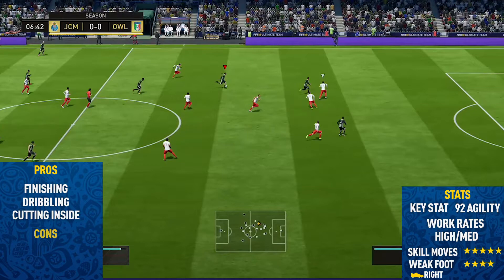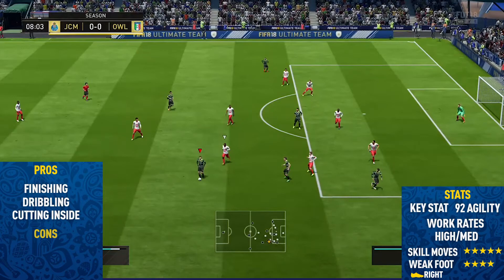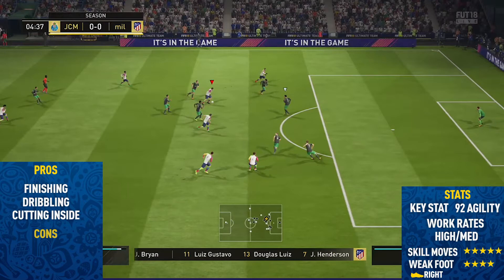The next pro I could find was his dribbling. This guy is hands down one of the best dribblers in the game, and I think that's why he's so good for skilling. He has such a unique style — he keeps it so close to his feet, literally glued to his feet when you perform skill moves. He's so hard to dispossess because his agility at 92 is also a key stat. He keeps the ball really close to his body, changing directions quickly — very similar to Messi in real life.